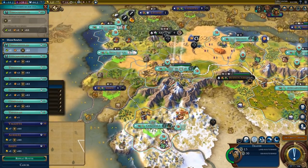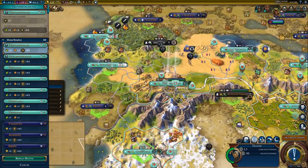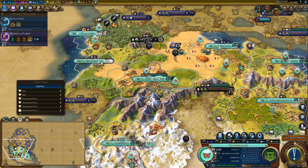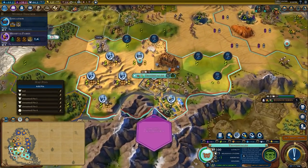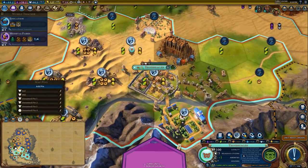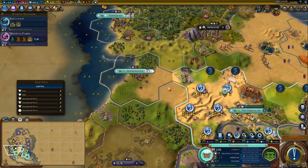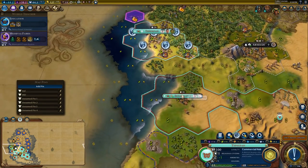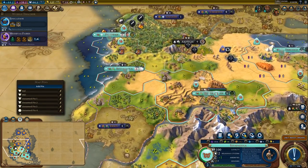I'm trying to think what city is going to need the most help. How are you doing? You're up to 7 population — so food isn't actually super important for you. In fact you can see the city knows the food isn't super important because it's actually working a campus district tile. I think this city right here is going to need the most help, so I'm going to move my trader over there.